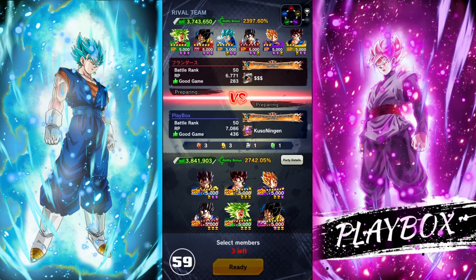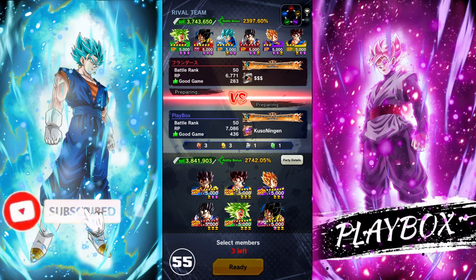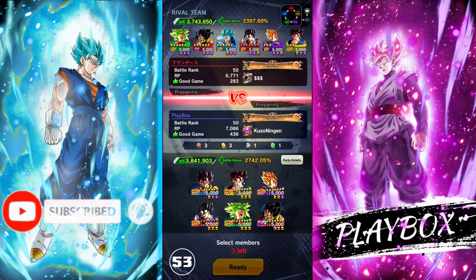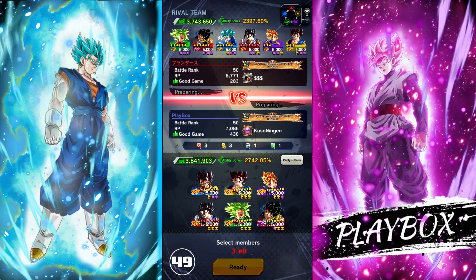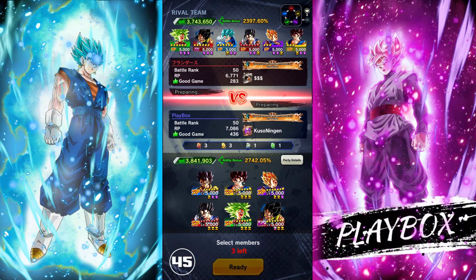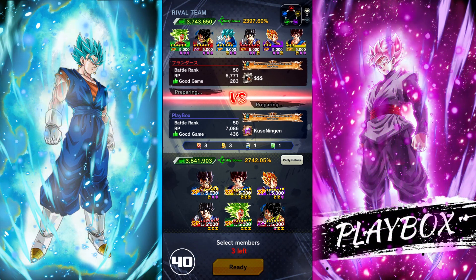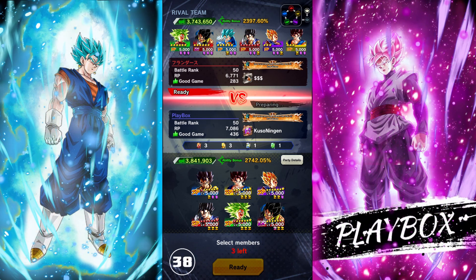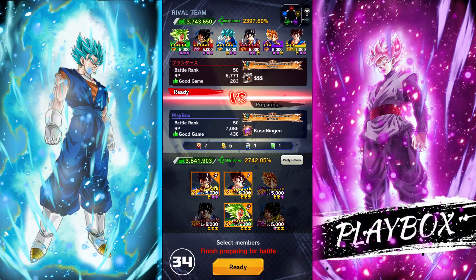Alright, first match of the video going up against a Fusion Warrior team, so pretty much a mirror match. The reason I didn't put Vegito Blue on the team is because I want to give the illusion that I'm not going to bring a Blue unit, because honestly when you look at this team, you wouldn't expect me to bring Blue Gogeta. That way they're not going to be tempted to bring a Green unit. But I'm pretty sure he's going to bring Kefla.